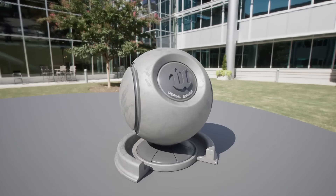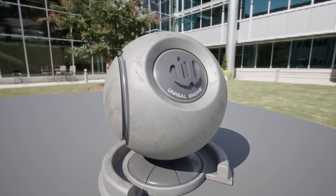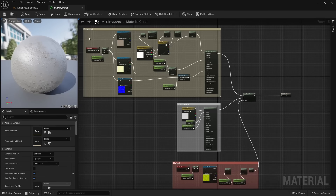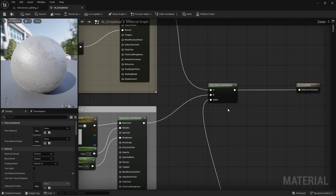But Unreal Engine 4's material system has its problems, specifically when we blend between two different materials. It might not look like it, but this object is blending between two materials. We're blending between a dirt material up here and a metallic material down here, and they're being combined with this node.